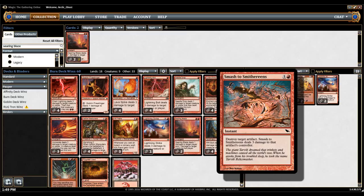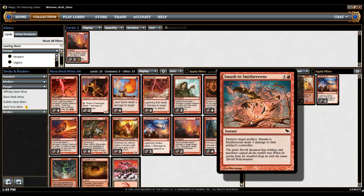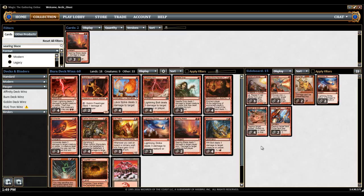By the way, usually I wouldn't take out all Needle Drops. I would bring in like two of these because they can easily just play an artifact and crack it. Not that Tron's a good matchup anyway because once they get Fangren Firstborn down, there's nothing you can really do about them gaining life.